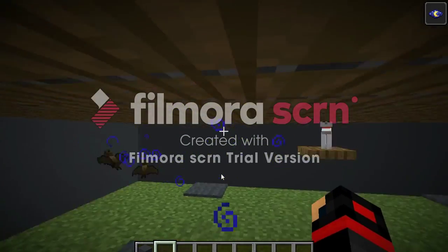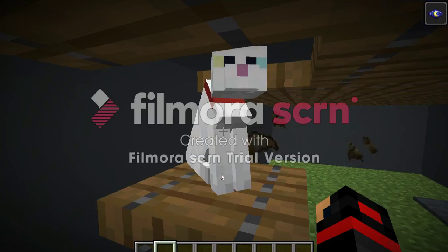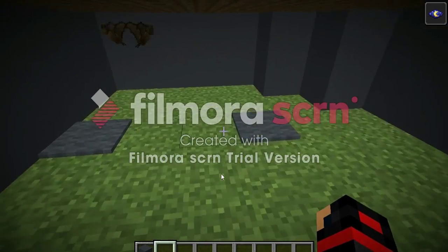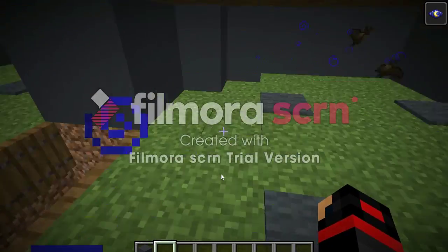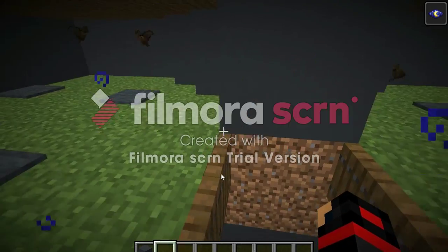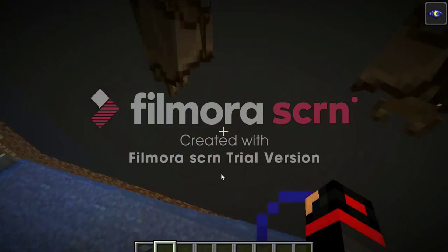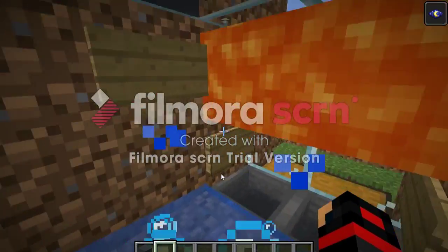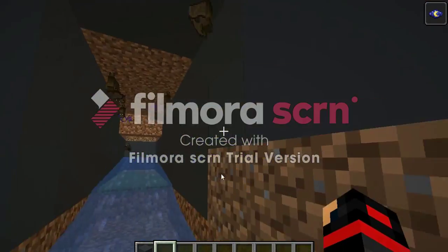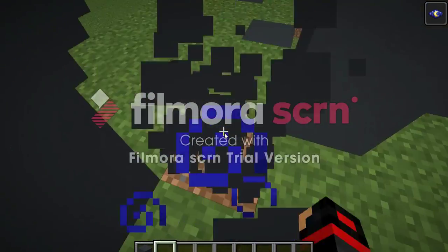How it works: there are cats here. Creepers are scared of cats, so once you breed the cats you'll make them sit and put them here. Creepers will spawn, be scared of the cats, and run into here. They'll think the trapdoors are a full block, fall down, get pushed by the water into the lava, die, and then their gunpowder will fall into the hoppers and into the chest.